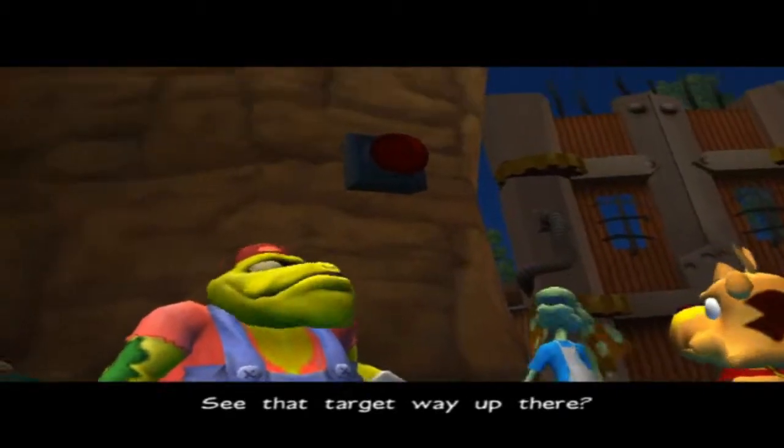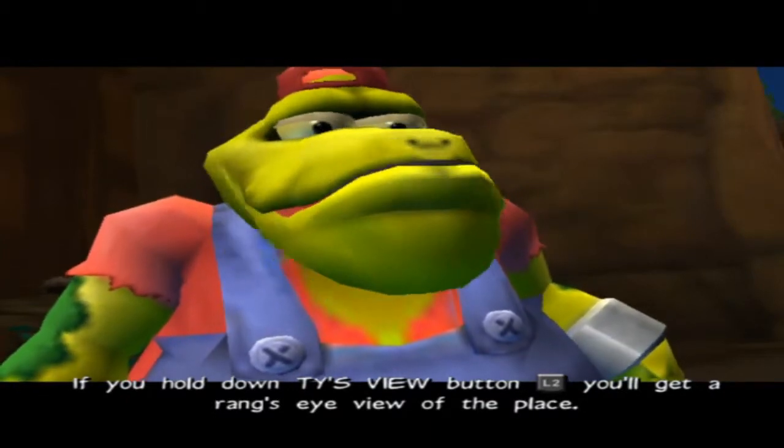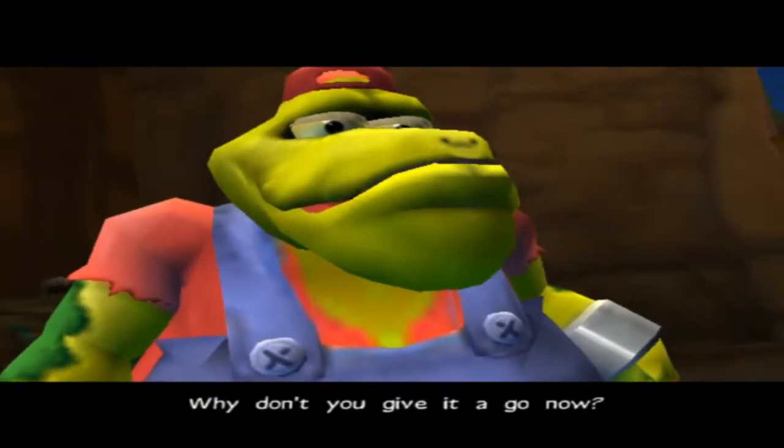See that target way up there? If you hold down Ty's view button, you'll get a ring and it'll lock on to a target. You can throw your rings with greater accuracy this way. Why don't you give it a go?